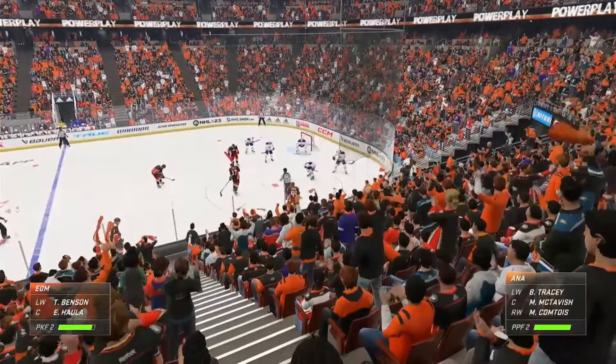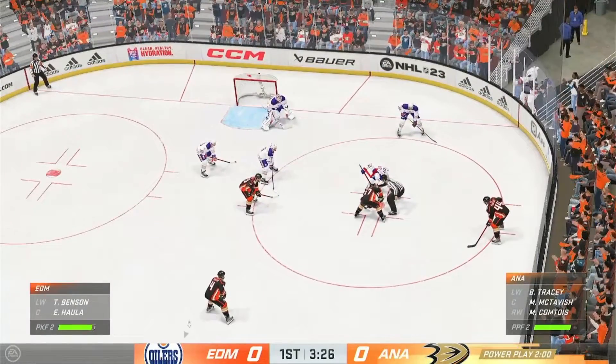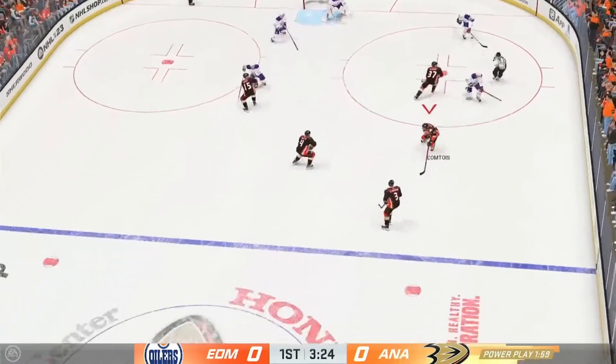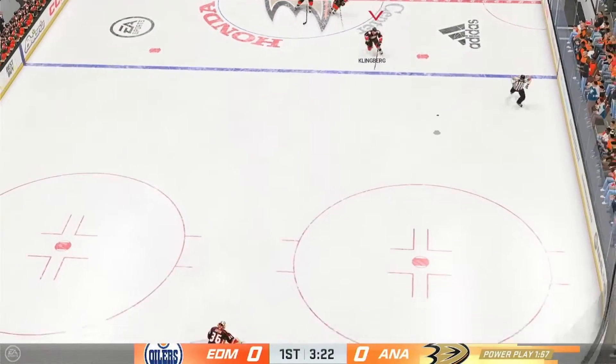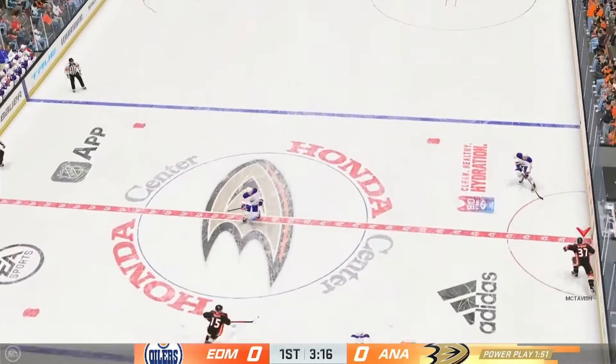Anaheim's sending their power play unit out for the first time tonight. I love playing on the power play — it's my favorite thing I did. So here you are with a scoreless game — these guys can't get on the ice fast enough for their first opportunity. Anaheim's got a hold of it against the wall.